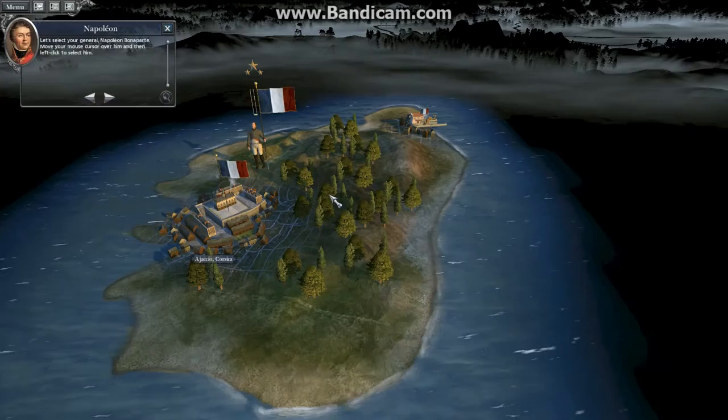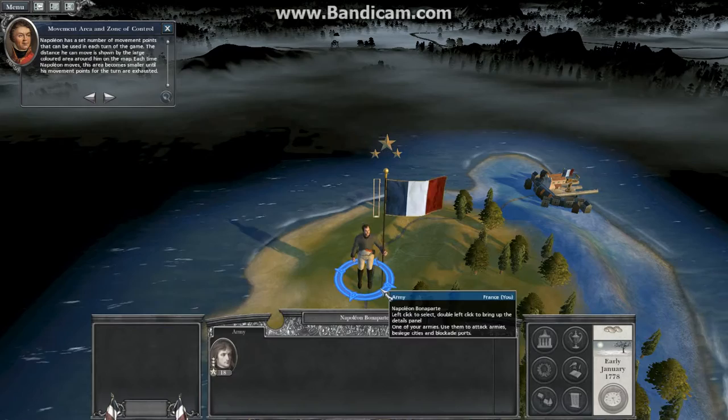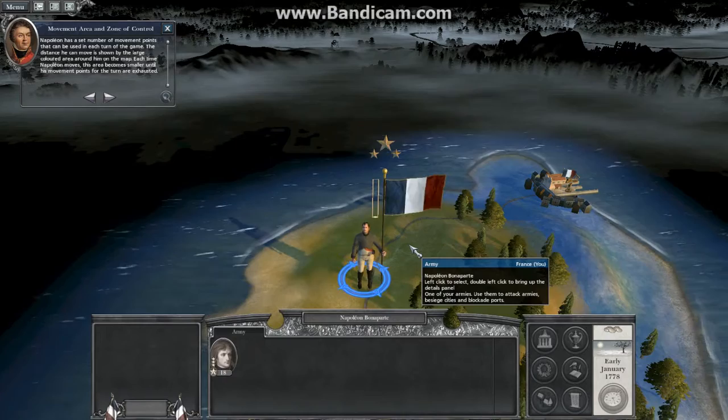Let's select your general, Napoleon Bonaparte. Napoleon has a set number of movement points that can be used in each turn of the game. The distance he can move is shown by the large colored area around him on the map. Each time Napoleon moves, this area becomes smaller until his movement points for the turn are exhausted.